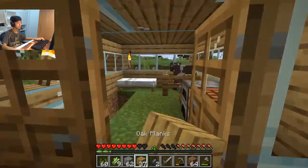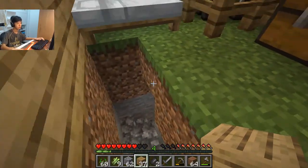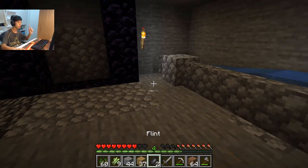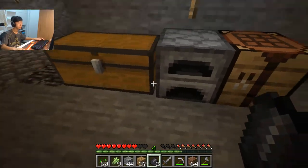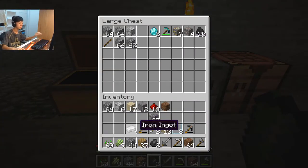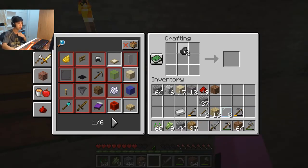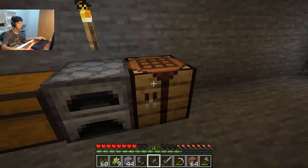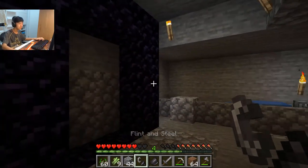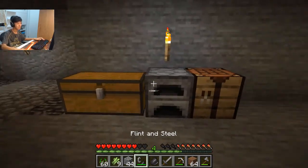And then we gotta get ourselves some iron, which I'm sure there's iron here downstairs. So we got our flint and we have... all right, we have a flint and we have this iron that we got. So we're gonna put the flint here and the iron here. It all works! We got the flint and steel. Does this work? Yes, we got the portal!